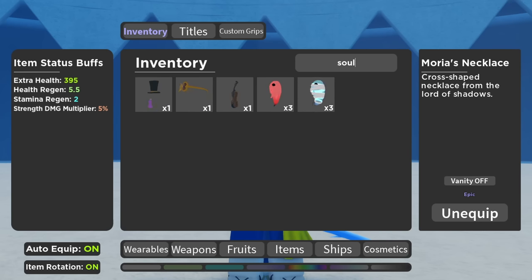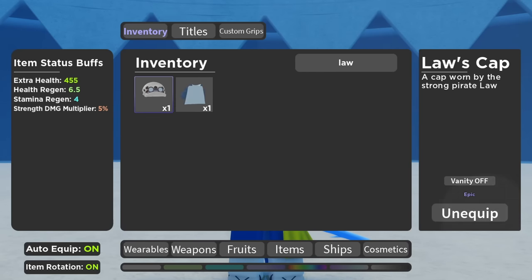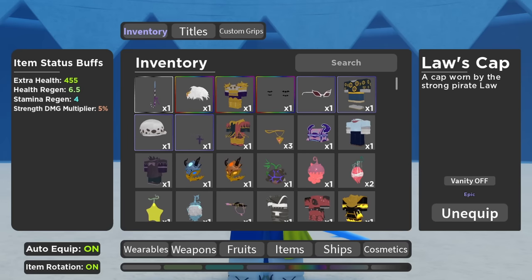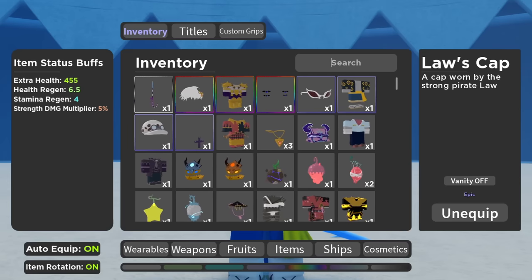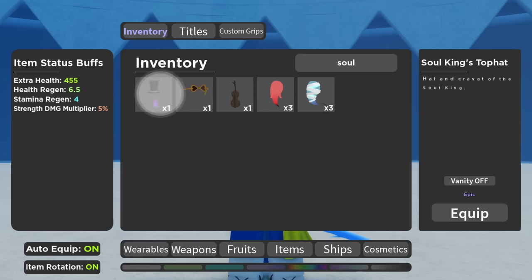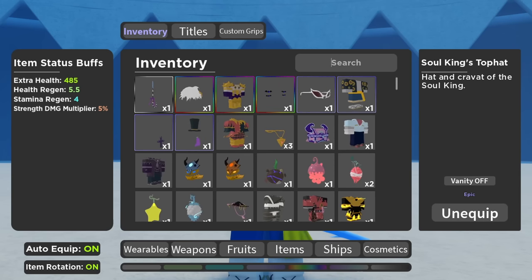We have Soul King's Top Hat — I choose this, though you can replace it with Law's Hat. Law's Hat gives one extra HP regen, but I'd rather the extra HP because it buffs well with the Cyborg upgrade. As you can see, Soul King's Top Hat gives around 30 more HP.